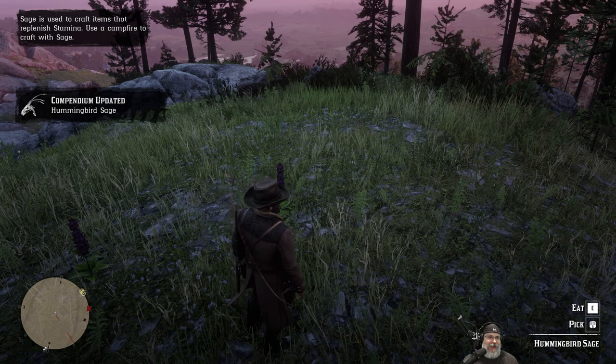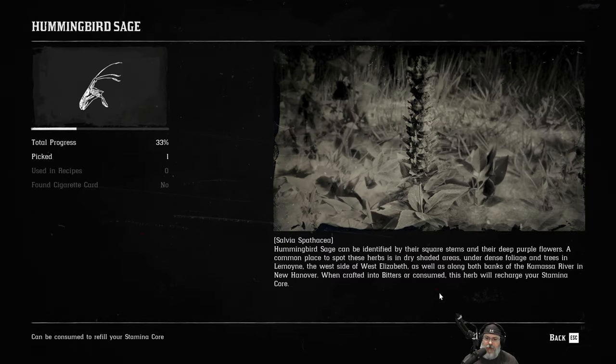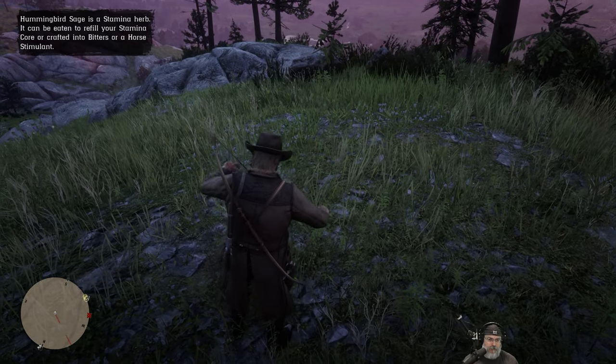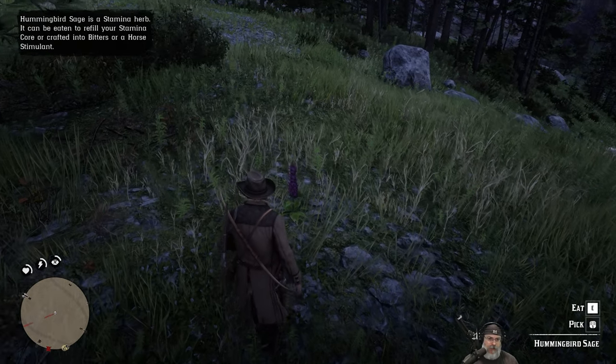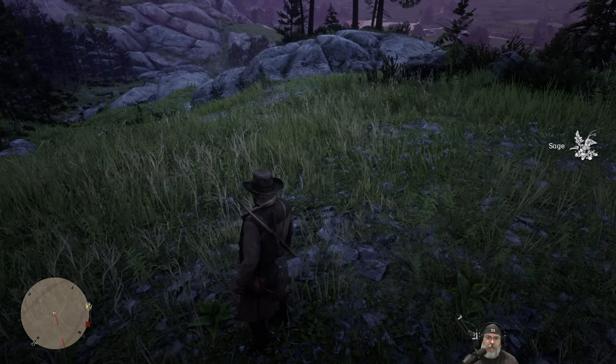Hey, hummingbird sage! Hummingbird sage can be identified by their square stems and their deep purple flowers. A common place to spot these herbs is in dry shaded areas under dense foliage and trees - in Lemoyne, the west side of West Elizabeth, as well as along the banks of the Kamassa River in New Hanover. When crafted into bitters or consumed, this herb will recharge your stamina core. Let's grab a couple of these. We'll eat one right now and pick the other to keep for later.